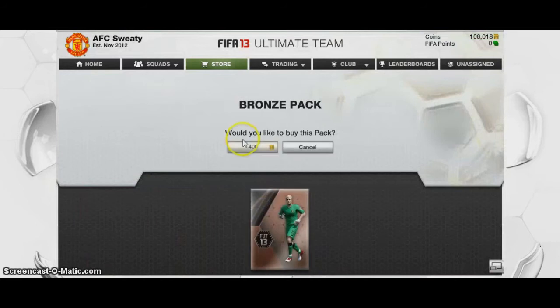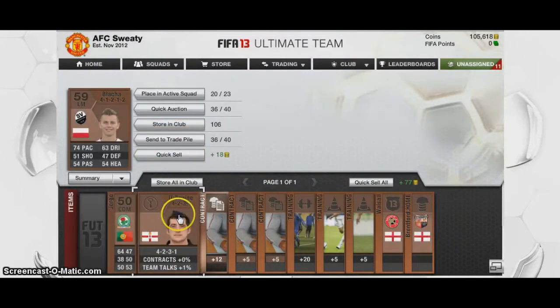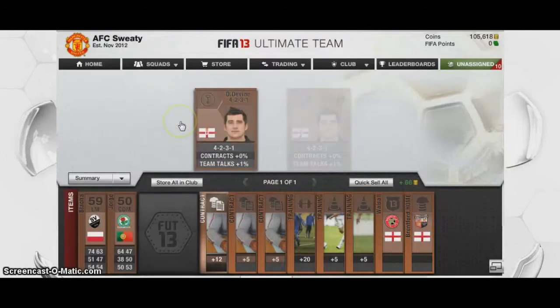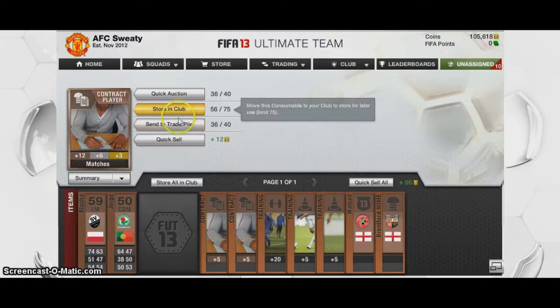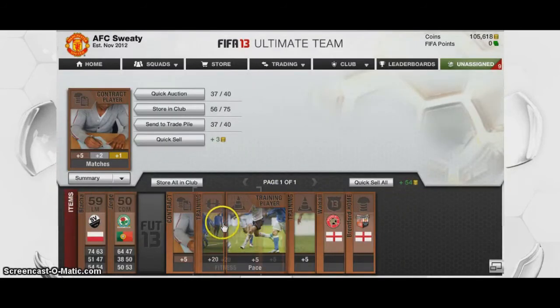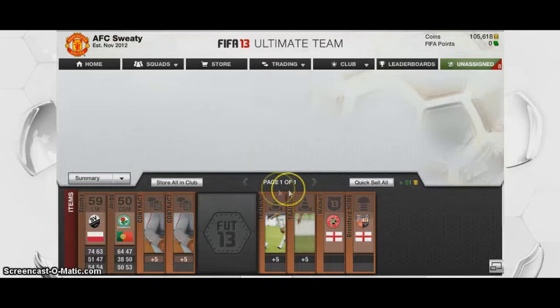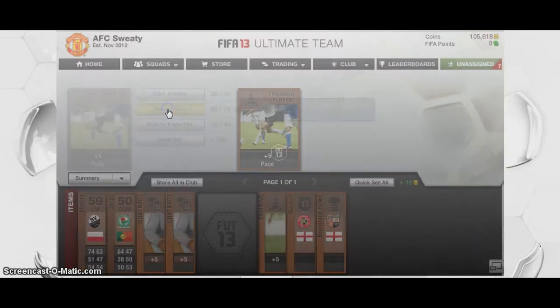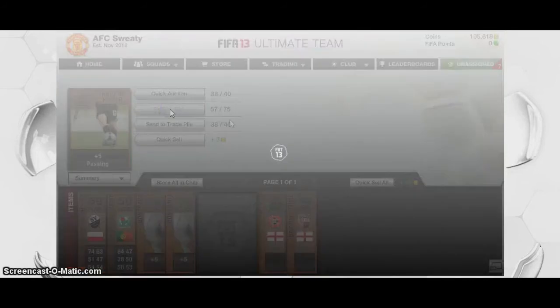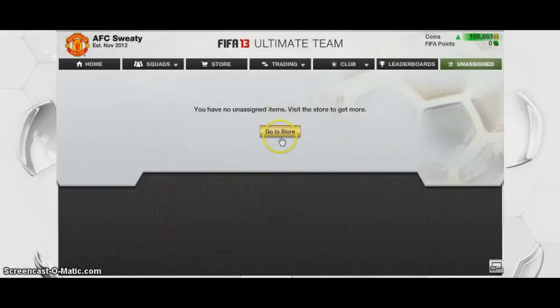We'll open up another pack here — 400 coins. He looks decent, somebody will buy him for a couple of hundred coins. Got another manager here — these players are no good, but we've got another manager I don't have, which is good. That will sell for a couple of hundred coins, sometimes 250, but 200 today because Team of the Week's out. A fitness card for 300. As you can see, we've already made our money back here. We've also got some nice attribute cards which we can apply to our players for free and get a little bit of an attribute boost for the next game.